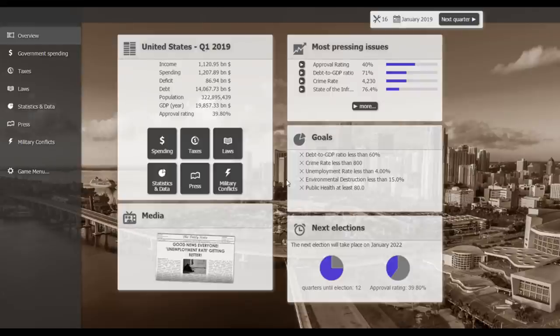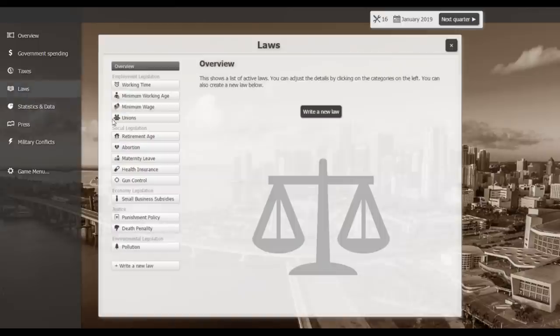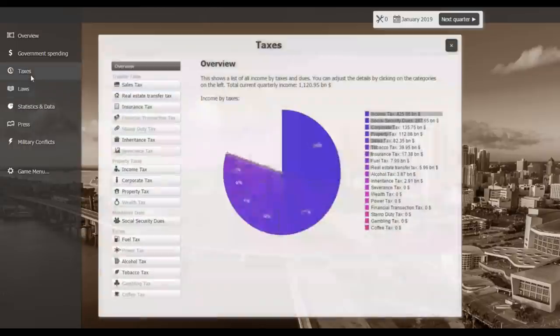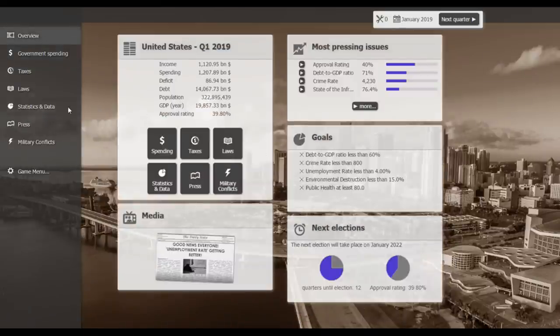Our approval rating sits at 39%. I'm still looking to raise the minimum wage. The way it works in this game — and I think in real life too — raising the minimum wage means people have more money, so they spend more, which increases taxable income and boosts GDP. That's my explanation for that — hopefully not too political!